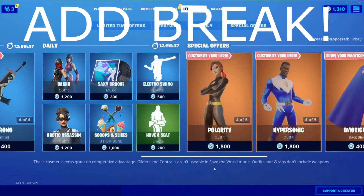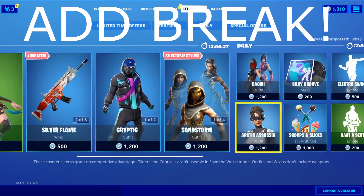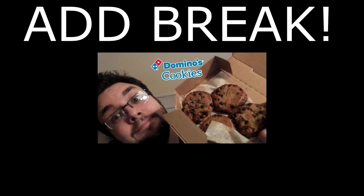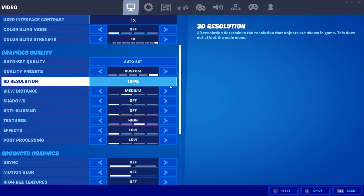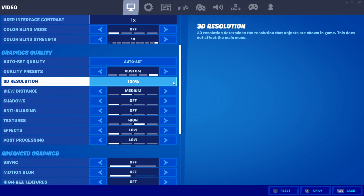I almost missed out 3D resolution. I recommend you start at 100 and move it down — try moving it down by 10 each time and find what's best for you. Because I have my resolution quite low already, I generally used to have mine at 85 but now I just keep it at 100 because I find there's not that much difference in performance for me. You may find different results depending on your PC.